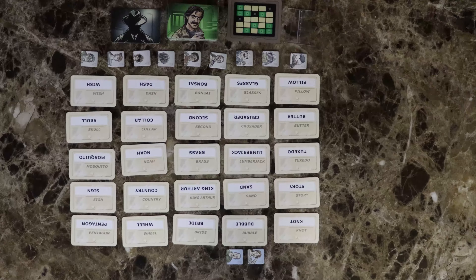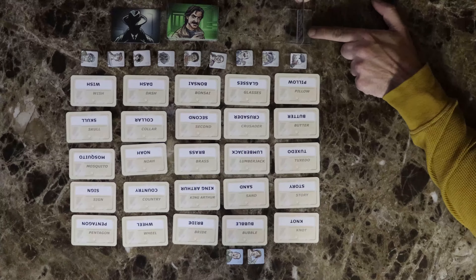Next, take a double-sided key card and stand it up in the standee so that you see one side and your partner sees the other.